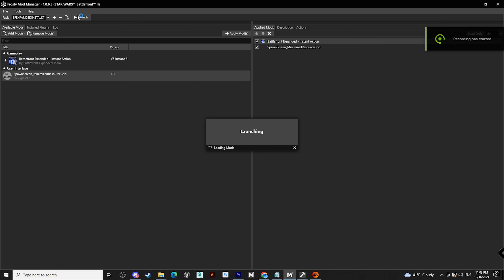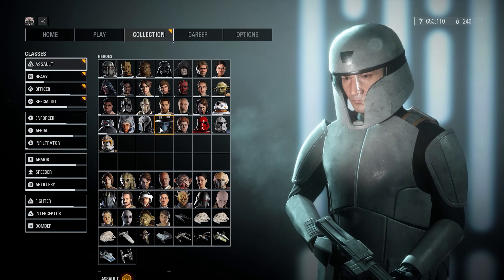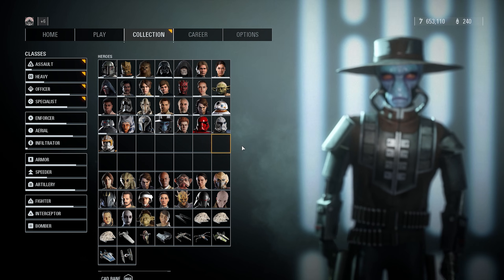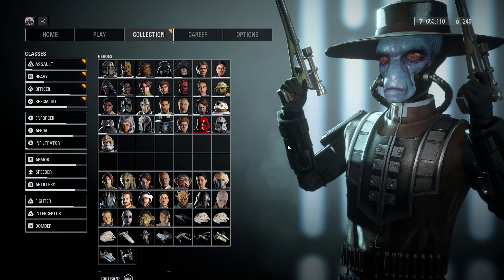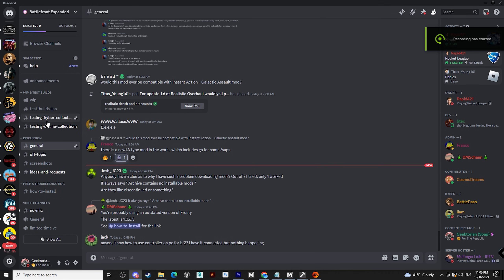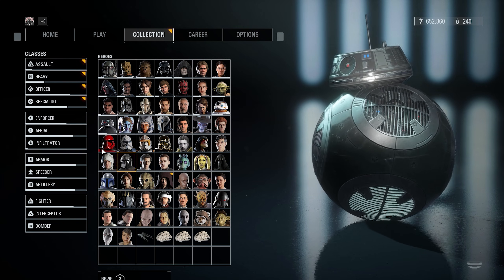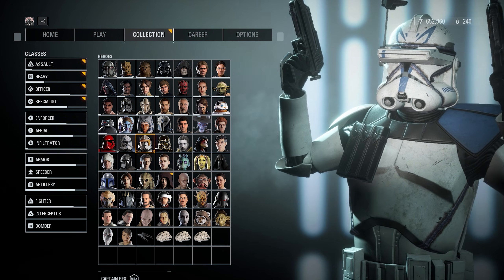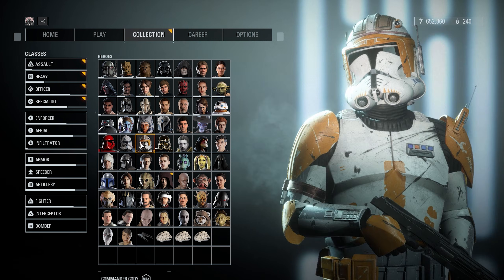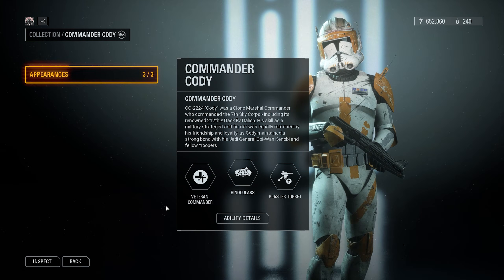Finally, hit Launch in the Frosty Mod Manager and all should work well. The game will open after a while and all of the mods will be there. Remember you can only play this in offline game modes for now — the most recommended one is Instant Action. Please keep in mind that the Nexus Battlefront Expanded file is version 5. In order to try the testing version 6, head over to the Expanded Discord pinned in the first comment and go to the test builds tab. Download the file, remove version 5, replace it with version 6, and make sure the selection screen mod is under version 6. If you experience further issues, contact the Expanded team. If you want to run Instant Action Overhaul or other mods alongside Expanded, write your questions in the Expanded Discord also linked in the description.